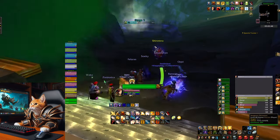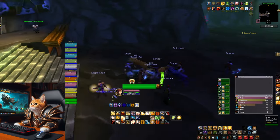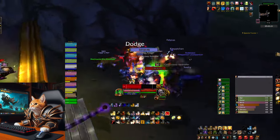On the third phase the boss appears with his basilisk add. The add needs to be off-tanked. It resets aggro randomly and petrifies, so be ready to taunt or CC the add.